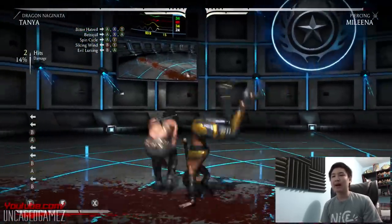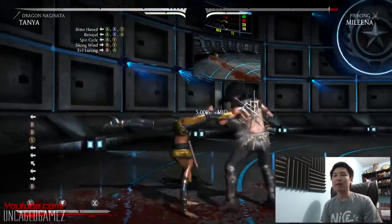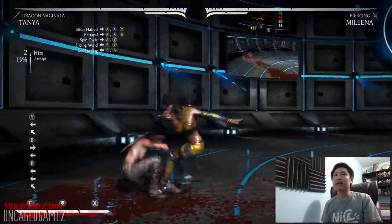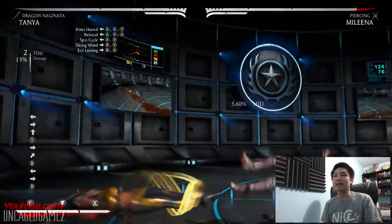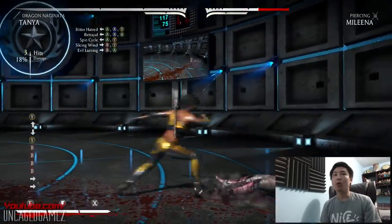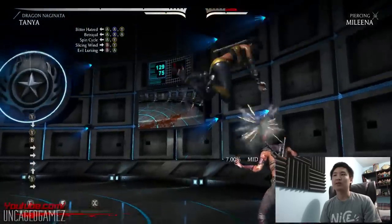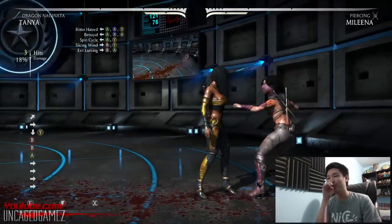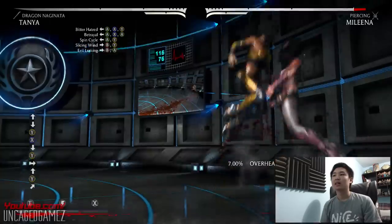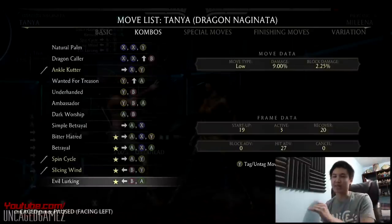So we got a little high-low, or mid. We got overhead, mid-overhead, mid-low. That's cool — we got like a 50-50 chance. We got that into that into Cyclone, and that's 18%. I want to do something fancy... no, that doesn't work. I'm positive you guys are going to give me like a 1 out of 10 with Tanya, because my gameplay right now is booty.